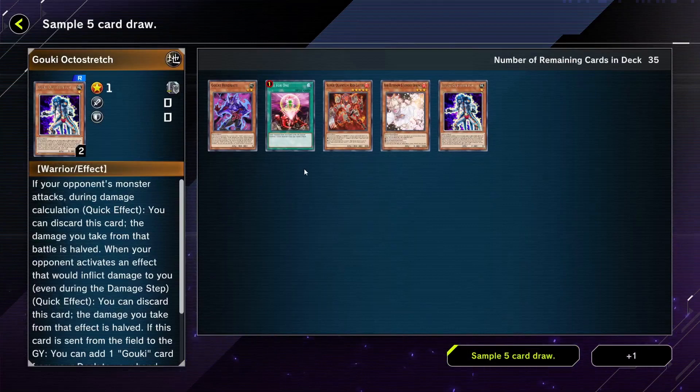So this is your first hand. You activate One for One, ditching Super Quantum Red Layer to pull out Gouki Guts, then you use Headbat's ability to ditch Octostretch — now you have two Goukis. You link into Heel Ogre, then search and pick up Gouki Rematch and Suplex. You activate Gouki Rematch and search for the Octostretch we ditched plus one of the other ones we used, getting one more search. Then you link off.